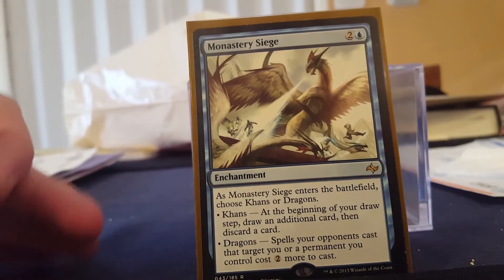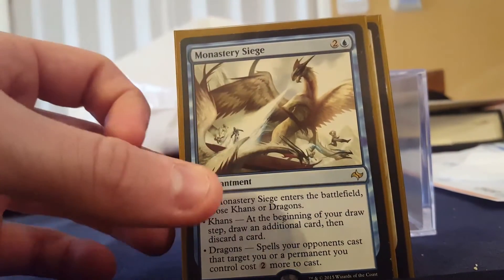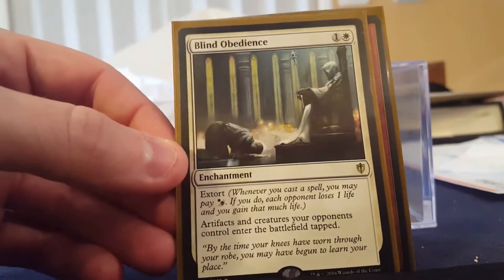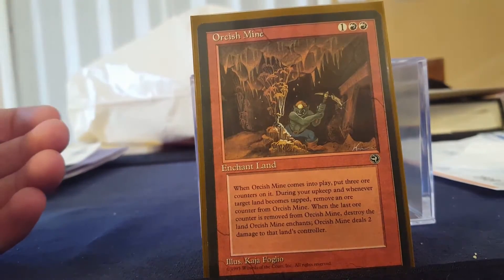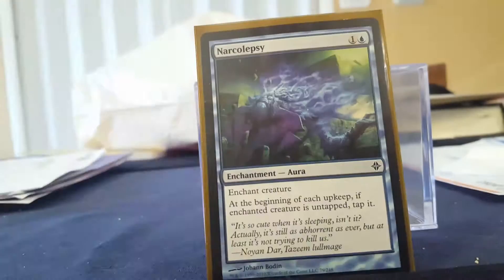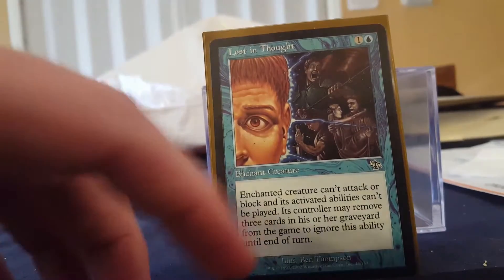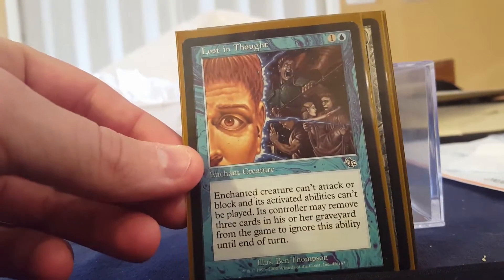Monastery Siege either prevents people from targeting me through attacks or allows me to draw additional cards — I usually just choose additional cards since I don't have a lot of card draw. Blind Obedience just prevents quick attacks with tokens. Orcish Mine allows me to enchant one of their lands, and when it becomes tapped or at the beginning of my upkeep I get to remove one counter, then it gets destroyed and deals two damage to that player. Narcolepsy taps down a creature. Oblivion Ring removes. Pacifism prevents attacking. Lost in Thought prevents attacking and activated abilities can't be used unless they pay the tax — exiling three cards.